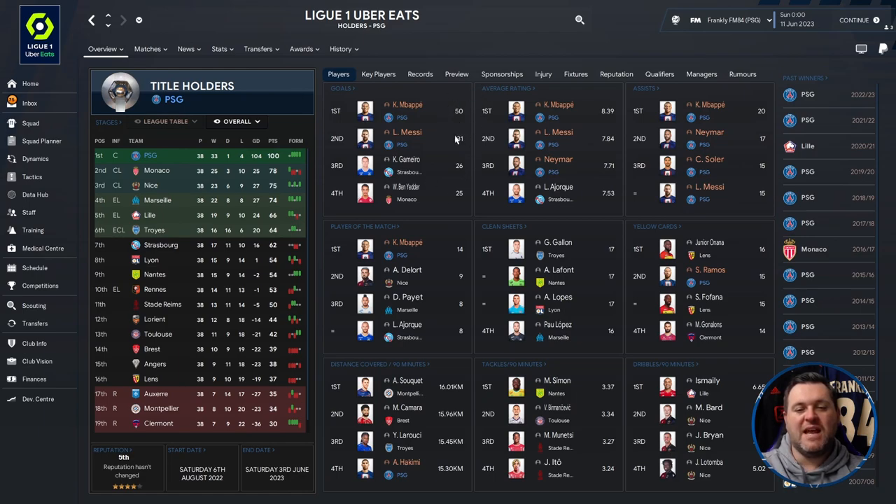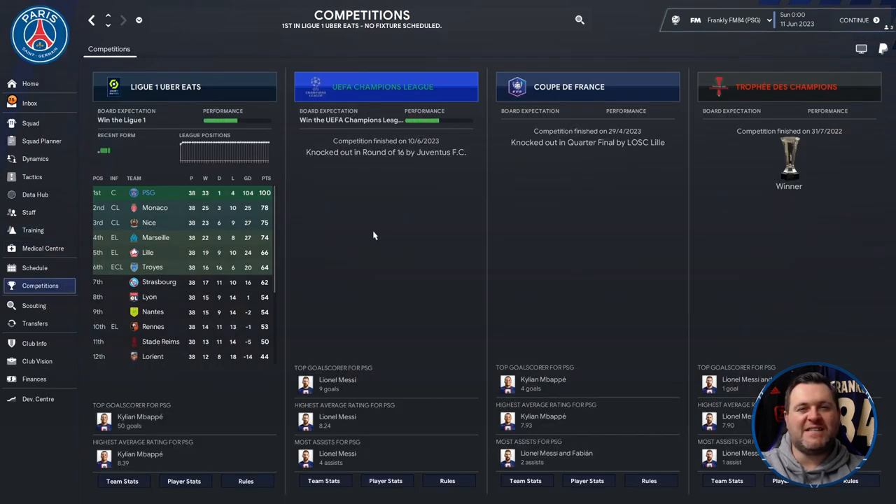Looking at the profile screen: Kylian Mbappe got himself 50 goals, Lionel Messi with 31. Mbappe had an 8.39 average rating, Messi 7.84, Neymar 7.71. Mbappe got 20 assists, Neymar 17, Soler and Messi both with 15. Mbappe earned 14 player of the match awards. Ramos had disciplinary issues with 15 yellow cards, and Hakimi got 15.30 kilometers per 90 minutes.